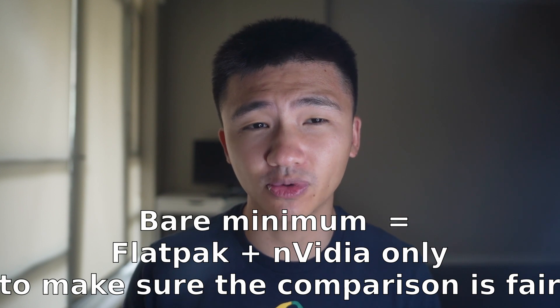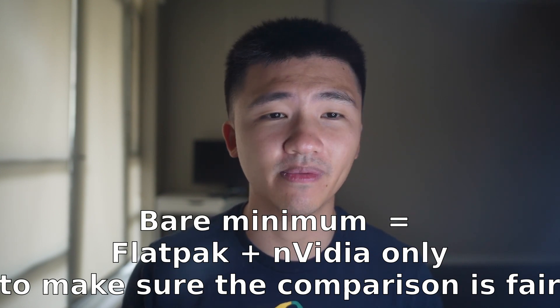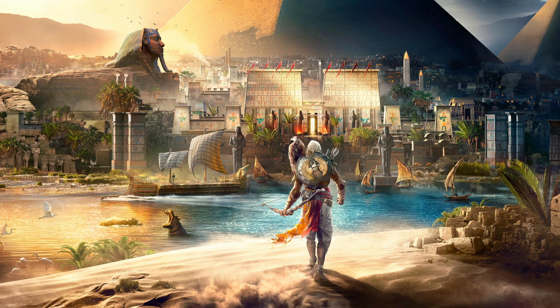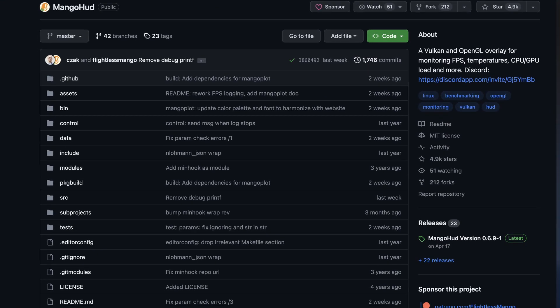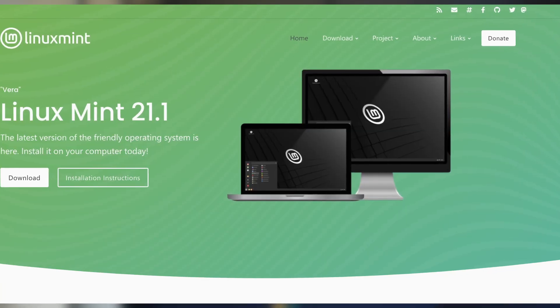For this video, let's compare three of the most famous Ubuntu-based distributions to see how easy each one is to set up a bare minimum to play games, and what benchmarks are produced by each of them. I will try Red Dead Redemption 2 and Assassin's Creed Origins benchmark with MangoHut logging on Ubuntu, Linux Mint, and Pop!_OS to help you start Linux gaming today.